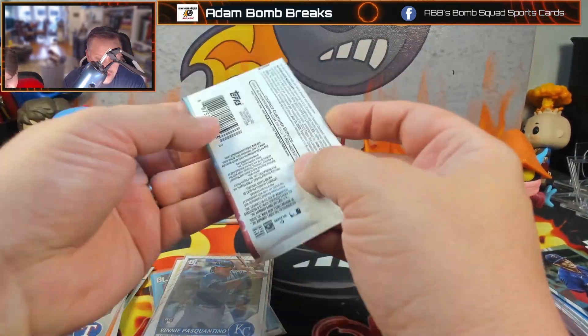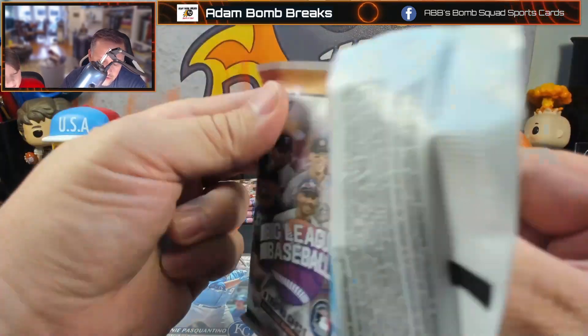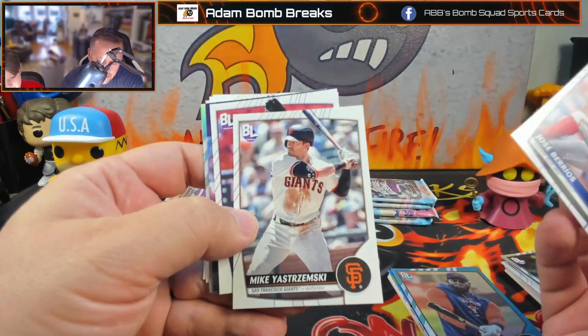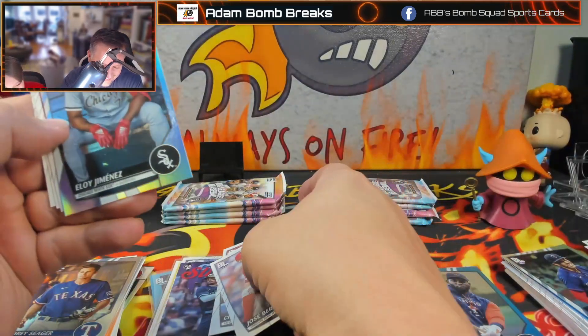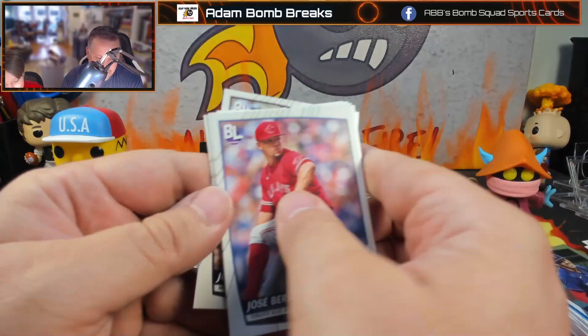Yeah, that would be cool if you got an auto too. And I can still get these at a reasonable price — well under retail. Jose Barrios. Strimski. Taylor. Christopher Morrell — he's doing really well for the Cubbies right now. Eloy Jimenez. Luke Voigt. Hendrix. And Milone.